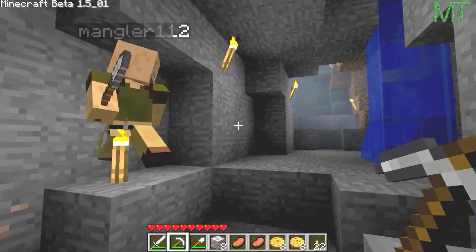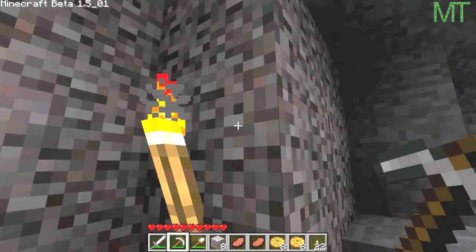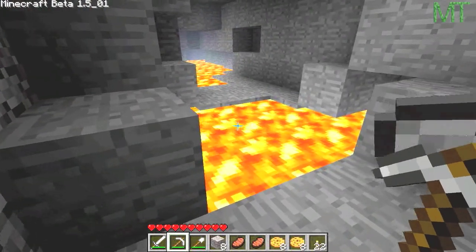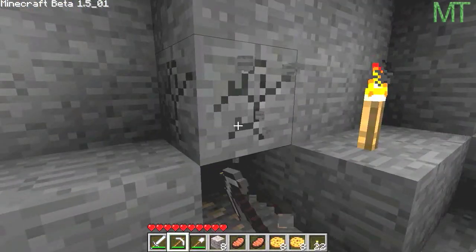You can dye stuff with that - it's like blue dye. You can only really find it in caves. This is a conveniently good cave, isn't it? Lots of resources down here. Some iron ore - I'll have some of that. Mine it, get involved.